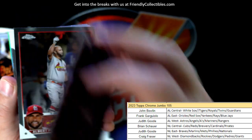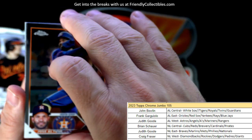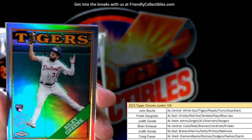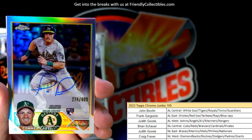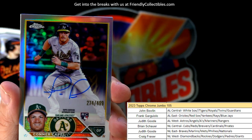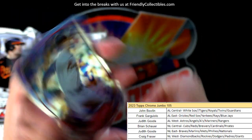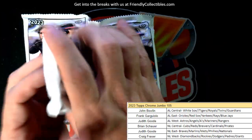A little Tovar, boom boom, Arenado, Altuve, Rosario. And there's a Riley Green rookie card refractor going out to John B. And there's our first auto right here — it is a Connor Capel rookie card auto, 274 of 499, nice little refractor action, going out to Judith G for American League West.